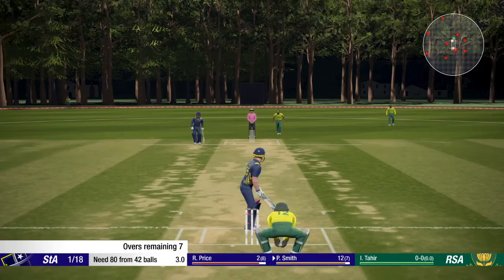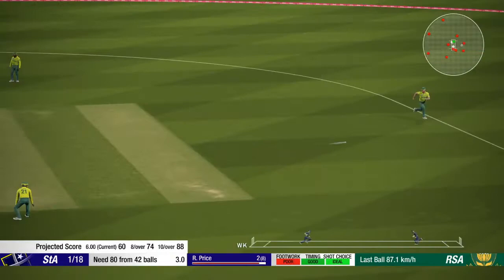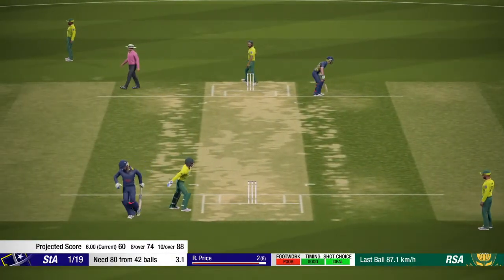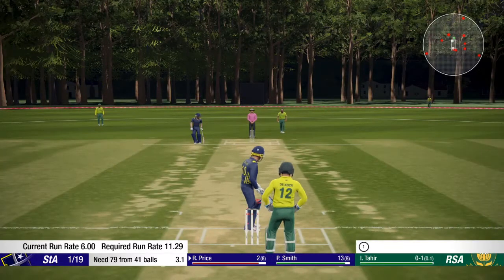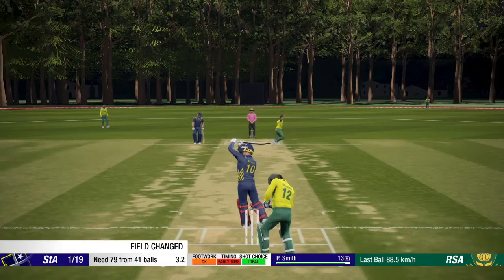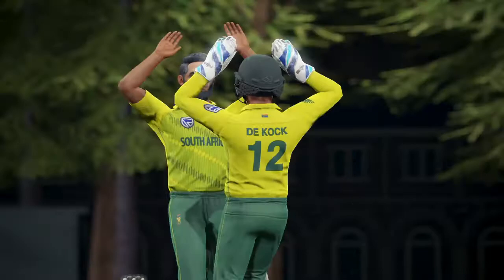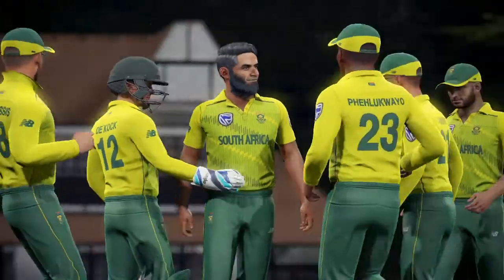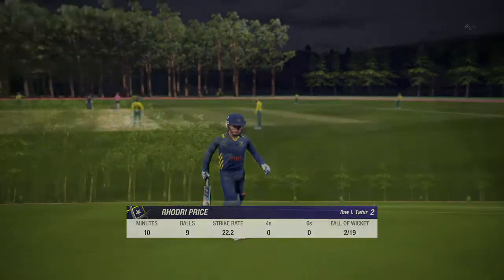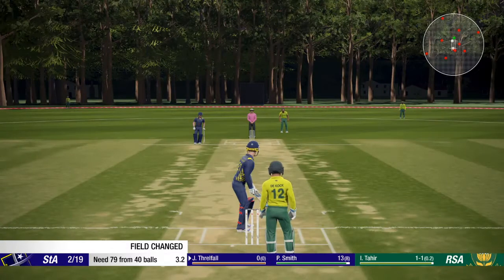Spinning now for South Africa with Tahir. Full outside off stump and just driven into the covers — easy single. Price on strike, he's on two — struck there, and yeah he's given. Well bowled by Tahir — Price misses out. Which brings the other debutant, James Thrillfield, to the crease.